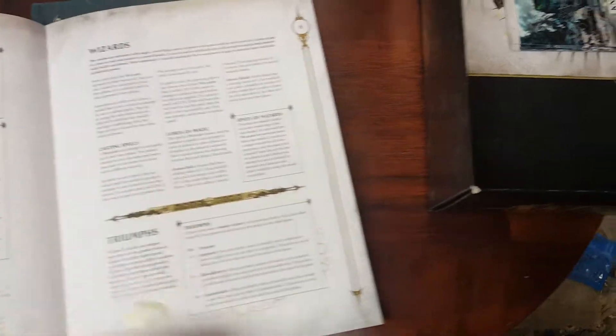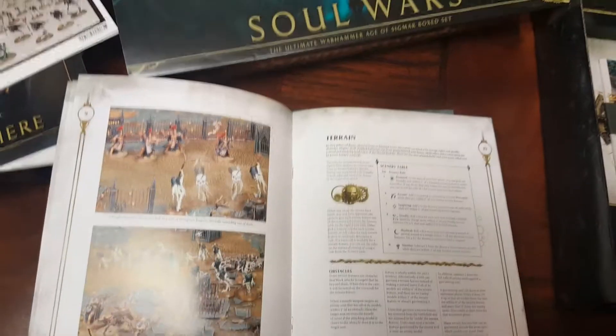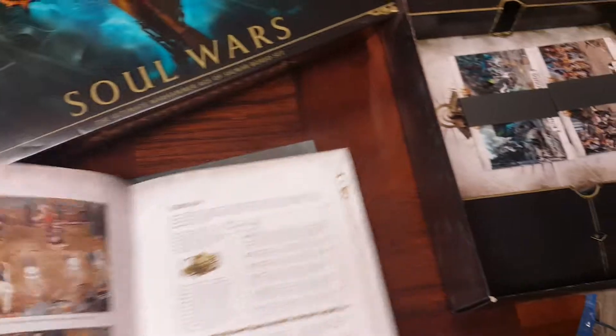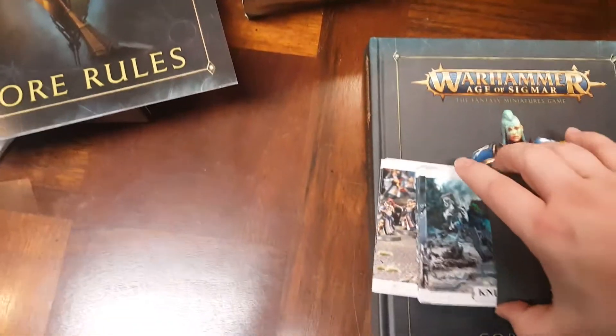They changed how Arcane Bolt and Mystic Shield work. We'll be going into the rules differences later on, and we'll also have an introductory gameplay video and an in-depth look into this book. I just want to show first the artwork that's even in the box — they really have stepped up their game. This really is the ultimate Age of Sigmar box set.